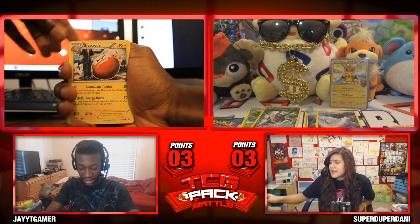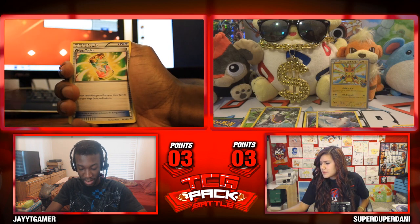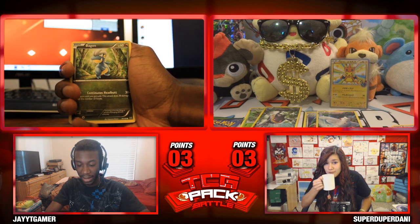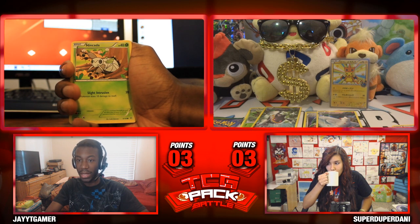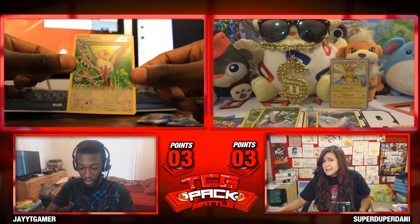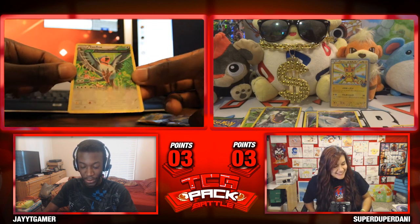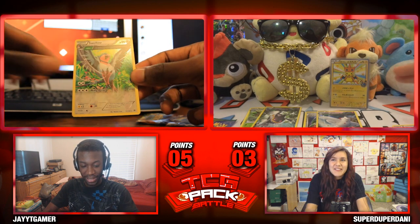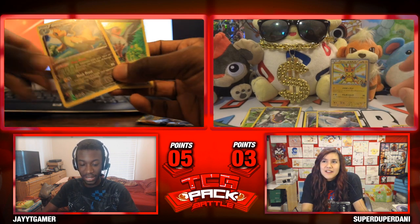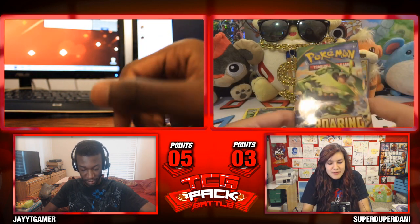We got Electrode, Magnetric, Megaturbo, Electrike, Bagon, P-Dub, Ninkeda, Suavu, Reverse Fletchling, and a Swellow — the Ancient Trait holo one. How many points are you even at right now? Like five? Let's see — I think five. Alright, so I'm at three.